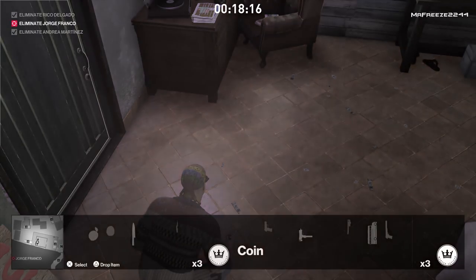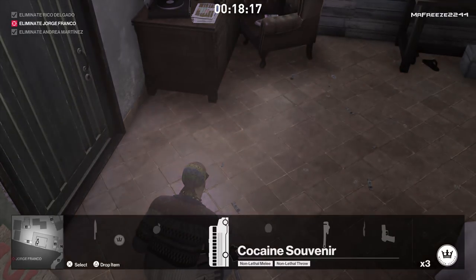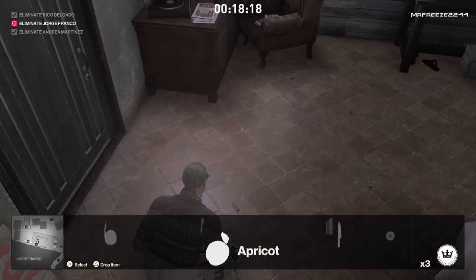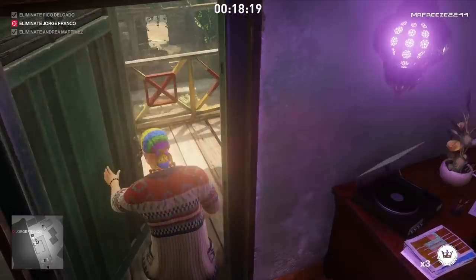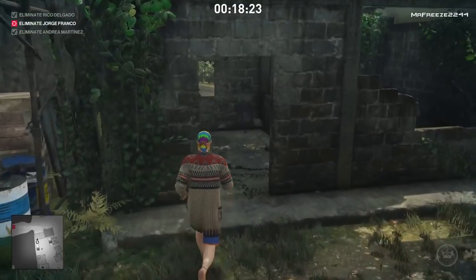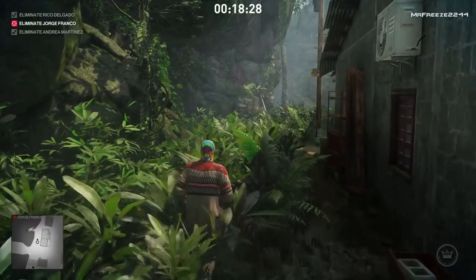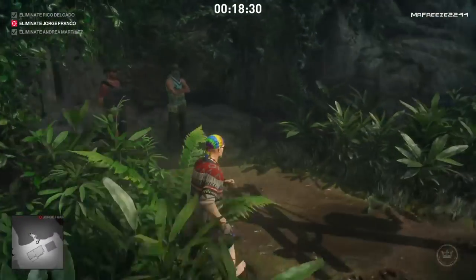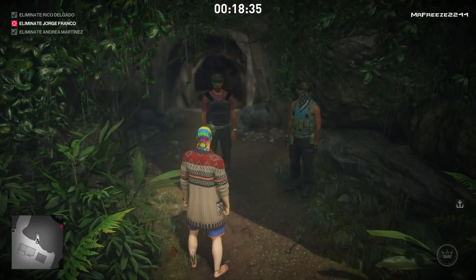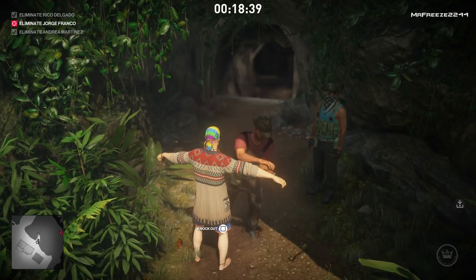At this point, drop any illegal items — pistols, machine guns, any weapons you've picked up. Wrenches and similar melee items are fine to keep as long as they don't have a red exclamation mark in your inventory indicating they're illegal. Drop those because we're going to have to go through a frisk point here. If he gets spotted with weapons we won't be allowed through. Once you've dropped all those weapons, you can get through the frisk zone no problem.